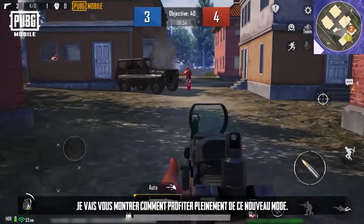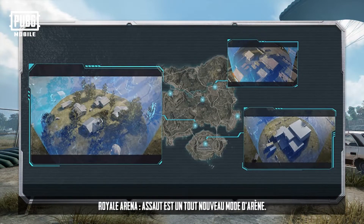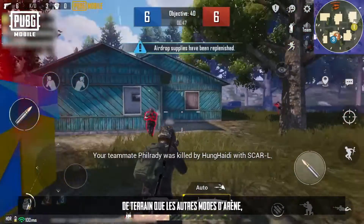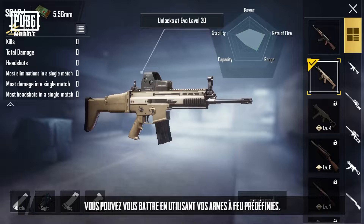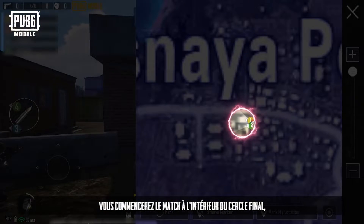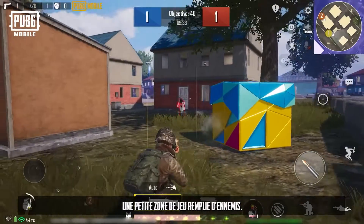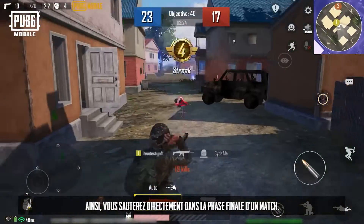In this video, I'll show you how to get the most out of this new mode. Royal Arena Assault is a newly added arena mode. It has the same fast pace and terrain restrictions as other arena modes, but in this mode you can directly use your preset firearms. You'll start the match inside the final circle, a small playzone that is densely packed with enemies, giving you the experience of jumping directly to the endgame of a match.